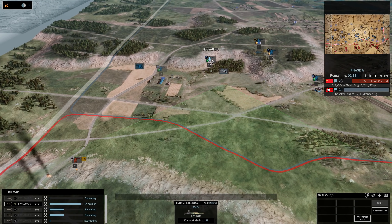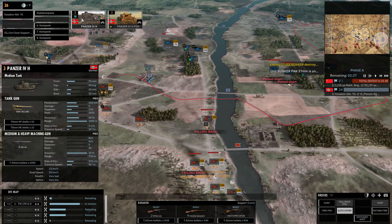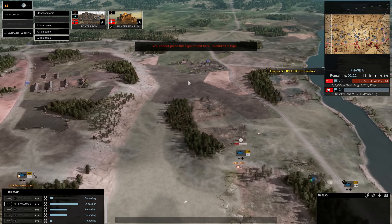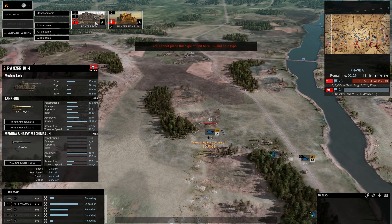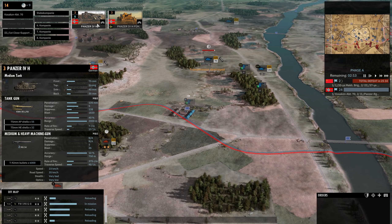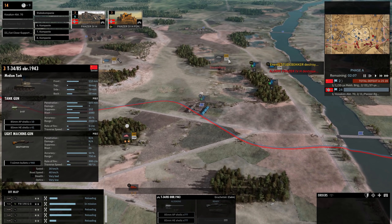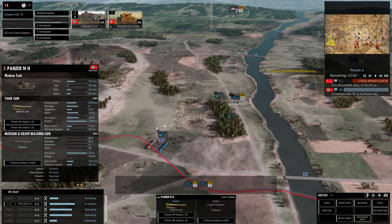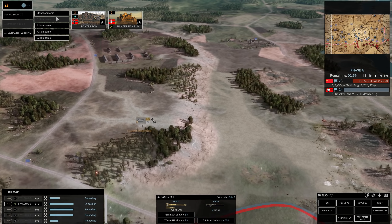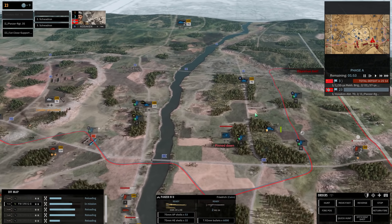Our left is doing pretty good compared to our right. I feel like we can just keep sending in more Panzer IVs, but they're not going to do well at the range they need to engage. They have 2000 meter range, 135 pen, and these T-34-85s have 145 pen at 2000 meters — so a little bit more penetration — and a lot more armor, which is the main issue. We need to pull this Panzer IV back and get the truck back here as well.